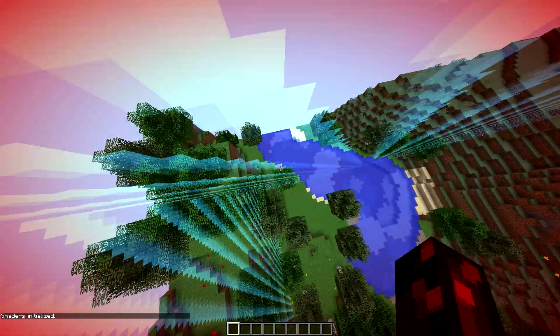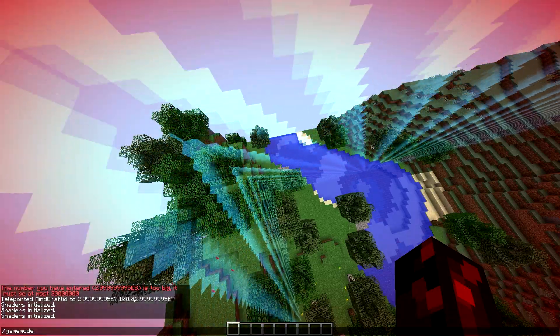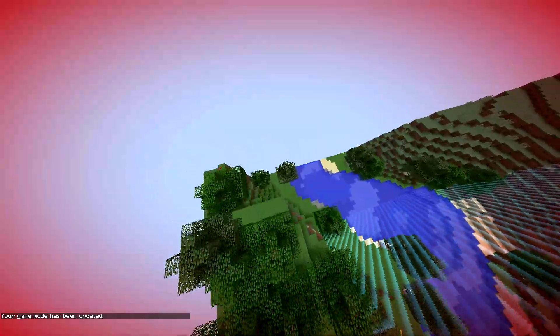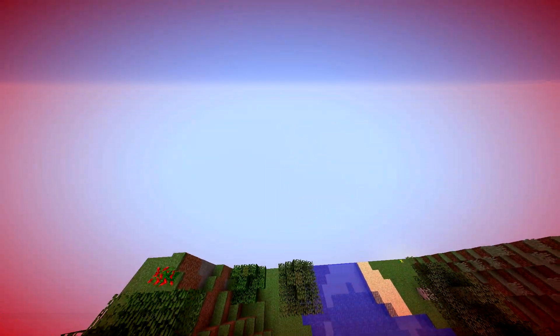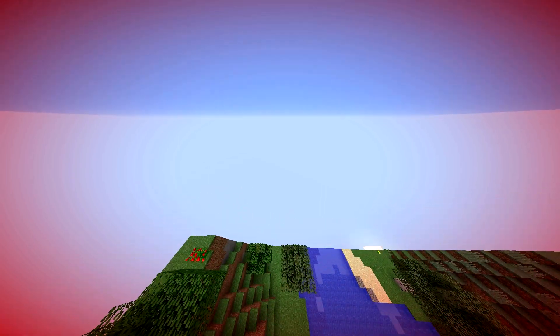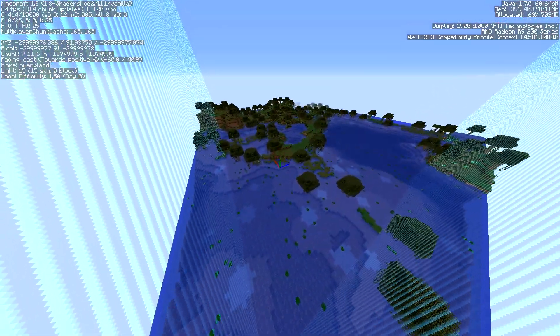You will notice that you can't go outside the border where the block stops existing, no matter how hard you try. You can go into the negative directions as well, which means that the Minecraft world is 60 million by 60 million blocks large.